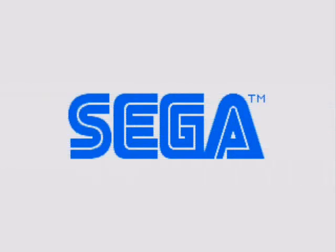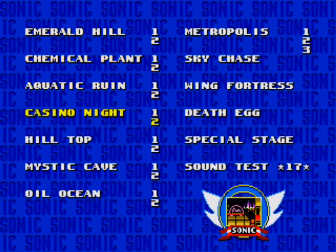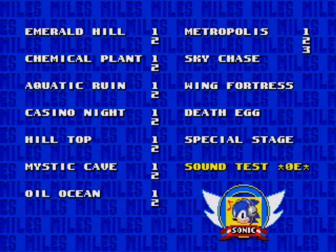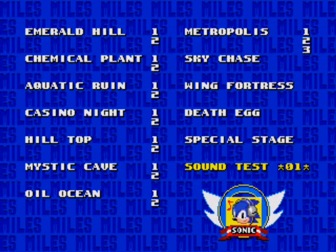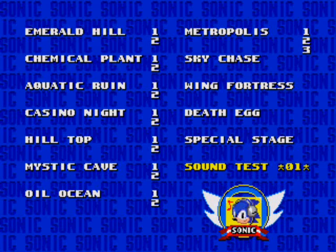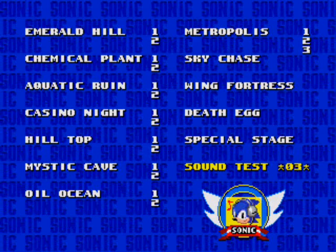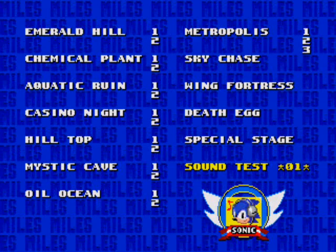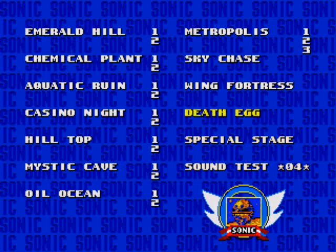We can go back to the menu, and now we should be at the title menu. What we're going to do is enter another code here in this sound test. This time we're going to need to enter 1, 9, 9, 2, 1, 1, 2, 4.